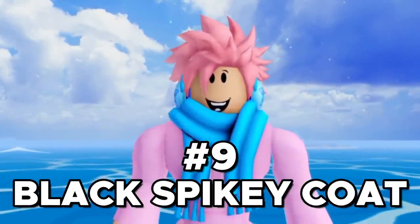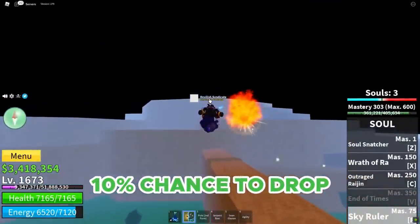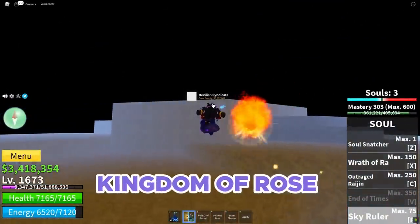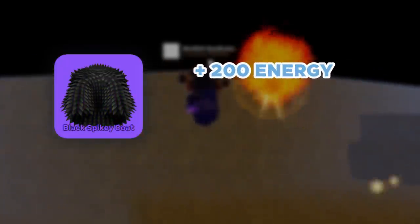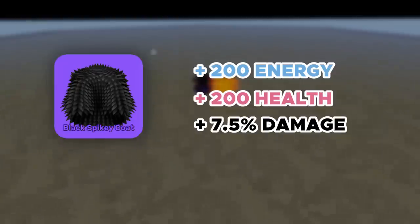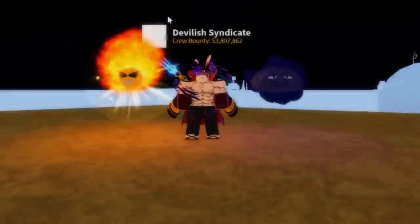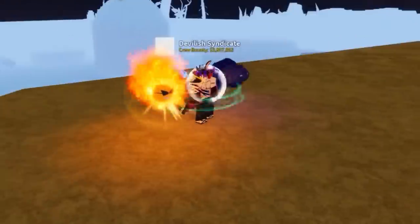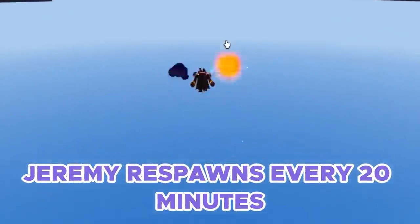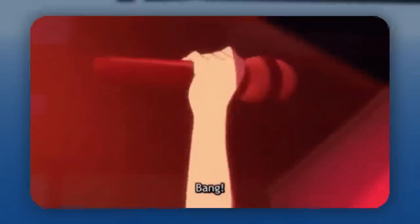Moving on, we got the Black Spiky Coat Accessory. This is a rare accessory and can be obtained with a 10% chance after defeating the Jeremy boss, who's located at the Kingdom of Rose in the Second Sea. This coat gives you plus 200 energy, plus 200 health, and plus 7.5% overall damage. A good thing is it's basically compatible with any build, so it doesn't matter what you main. The bad thing is the drop chance, and bosses take a really long time to spawn, so this one's going to be really hard to grind.